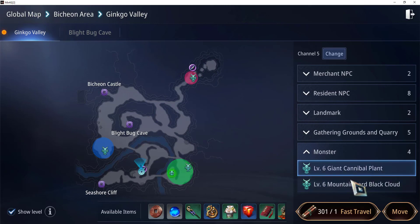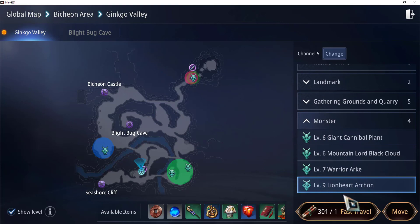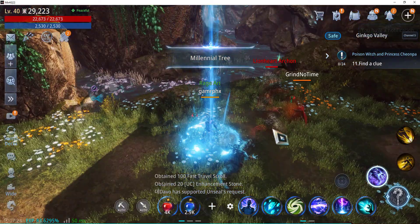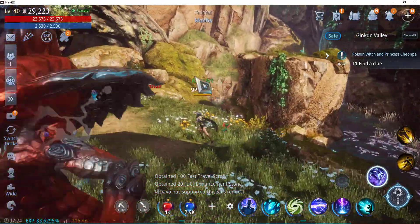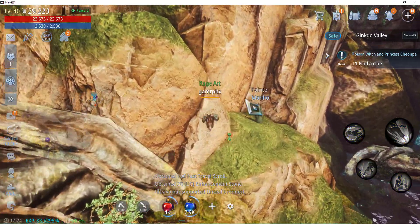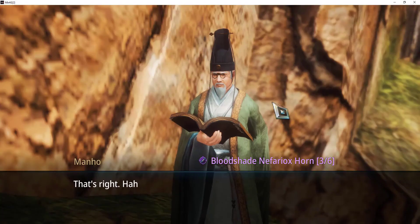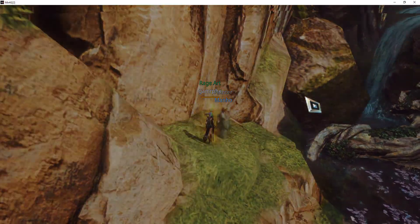In order to get there the fastest way, let's find which monster is nearby — that's the Lionheart Archon monster. So I'll do a fast travel scroll. It's near the Millennial Tree, so let's look for Painter Manho. Let's talk to him, and that one is updated.